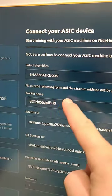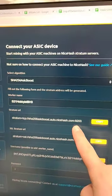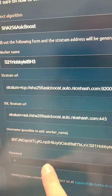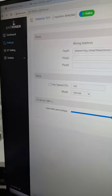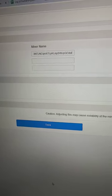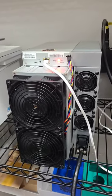You then go ahead and name your miner. It auto-populates and gives you the stratum, as well as the SSL stratum, and your username information, and the password. I copy and pasted those directly in the ASIC miner, and we're done. Happy Bitcoin mining, guys.